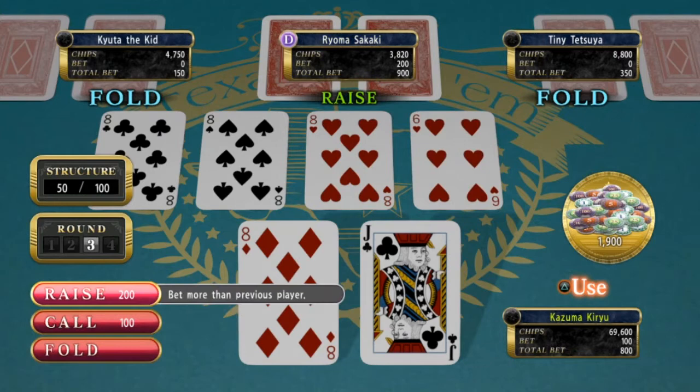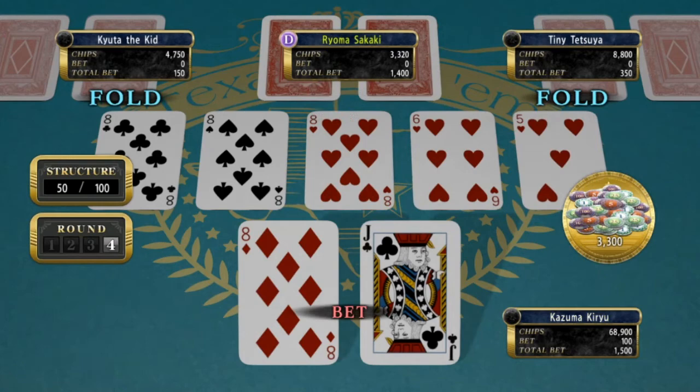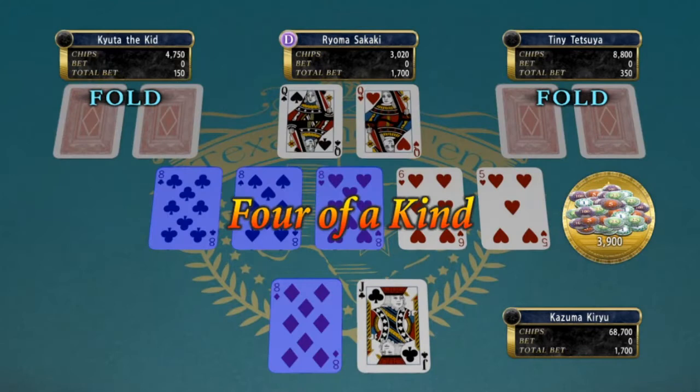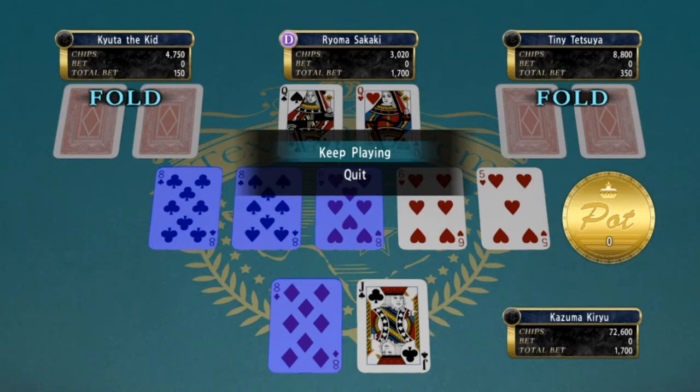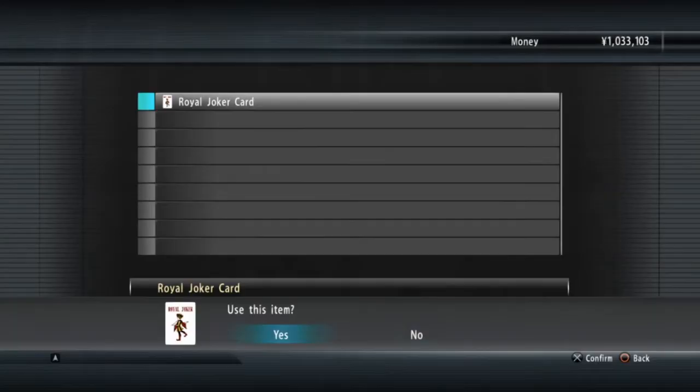So essentially with poker you're aiming to get the best hand. You can get doubles, you can get two doubles, you can get four of a kind, you can get triples, you can get full house which is a triple and a double. You can get flushes which is all the same suit like hearts or spades or whatever. You can get runs, straights.